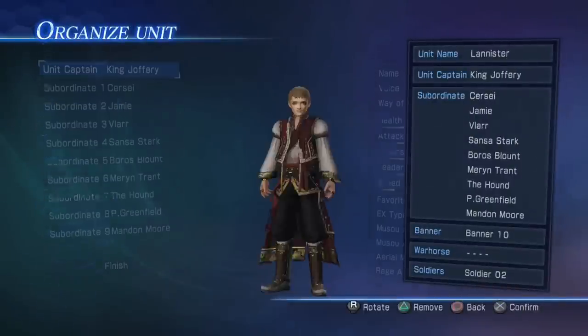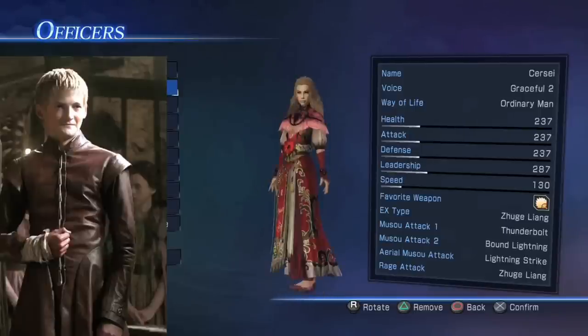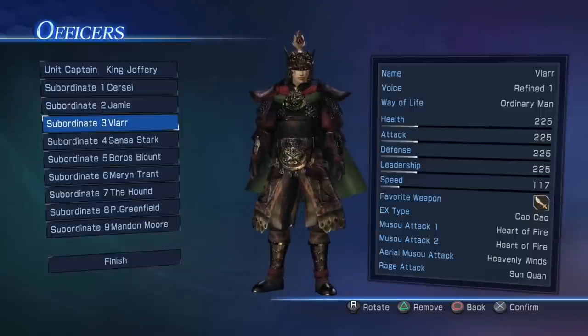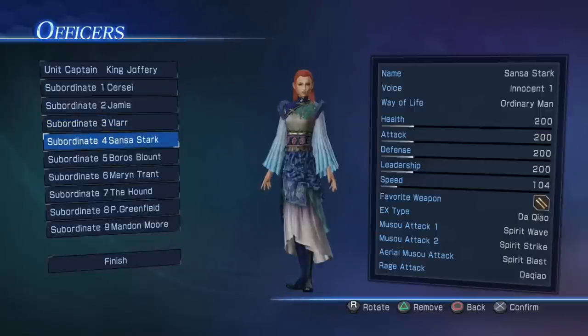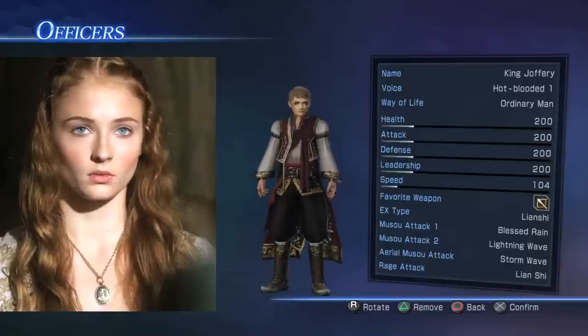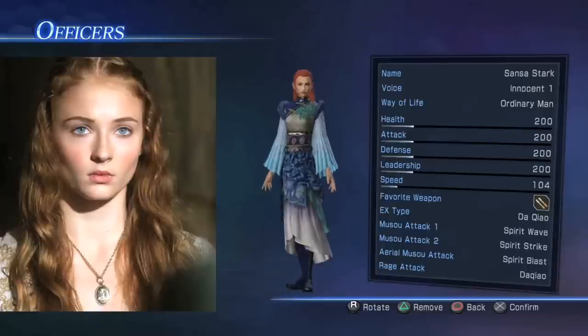Then you've got the Lannisters. You've got Joffrey of course, he's the king. You've got Cersei, you've got Jaime head of the Kingsguard, you've got Vlaar who's just a Lannister guardsman. I put Sansa Stark in the Lannisters because at this moment in time where I'm starting this scenario, Sansa's been captured, so she's basically having to deal with Joffrey's torturous punishments and douchebag bullshit that he does.